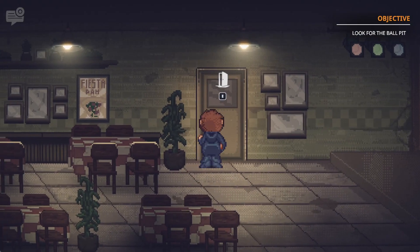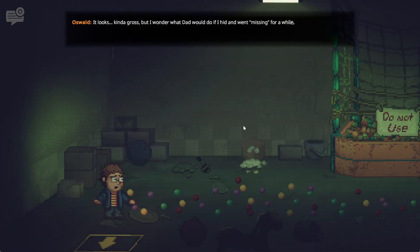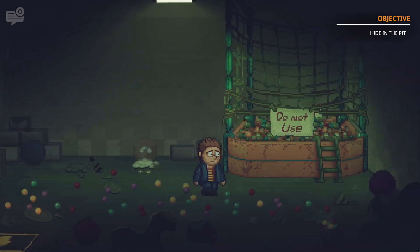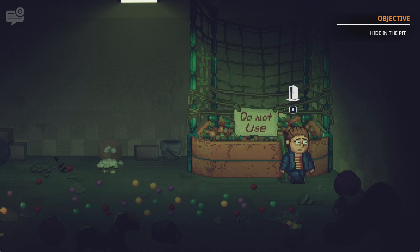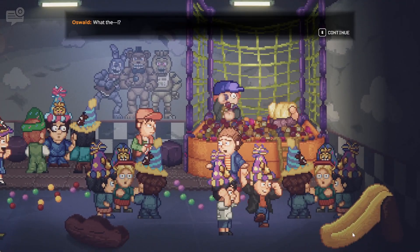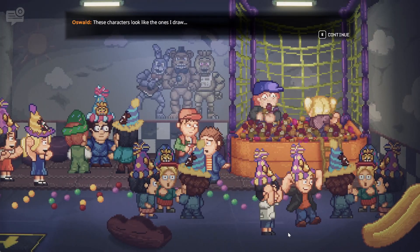The whole gist of this is you're left to your own devices at this pizzeria, and you find this ball pit that says 'do not use' on it. But being a kid rebelling against your dad because of how badly he's treating you, you end up warping into a completely different area. You find out it's a time travel thing — you end up going to a different time period where things are different, there are new people, and you're trying to make sense of that. It's got this little Back to the Future kind of thing going on, which is really cool.